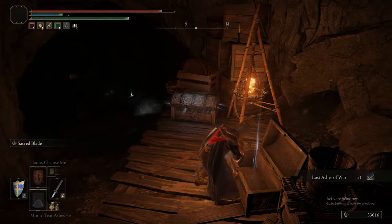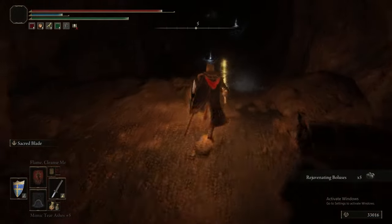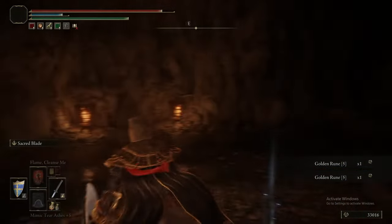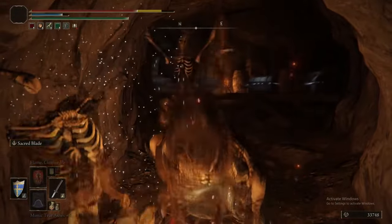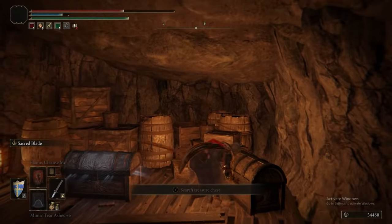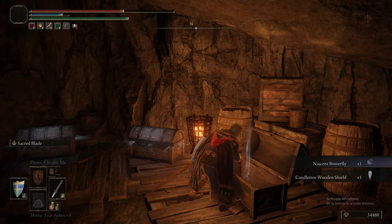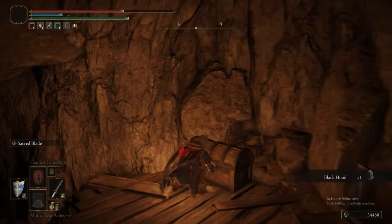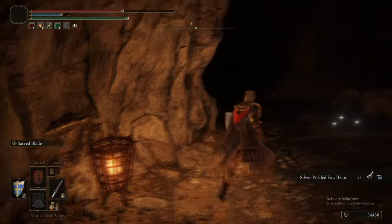There are a bunch of different skeletons here. Specifically those skeletons with the curved swords — those are Skeletal Bandits, and they can drop the Bandit's Curved Sword. It's one of the better curved swords in the game: it's long, hits hard, it's fast, and takes Ashes of War and Infusion as well. We also got the Black Hood, which is one of the pieces that meshes well with the Bandit's set.